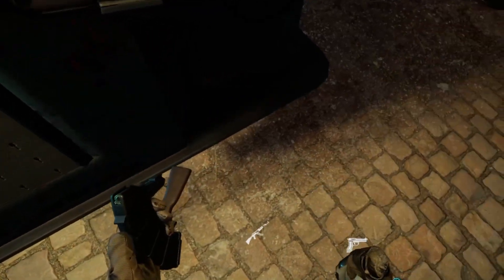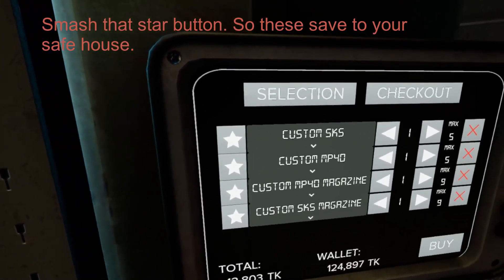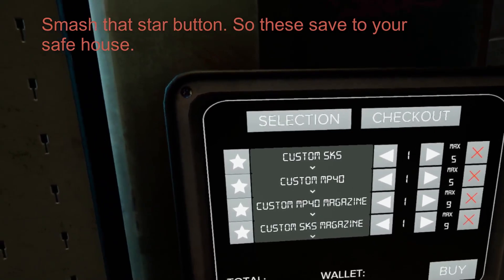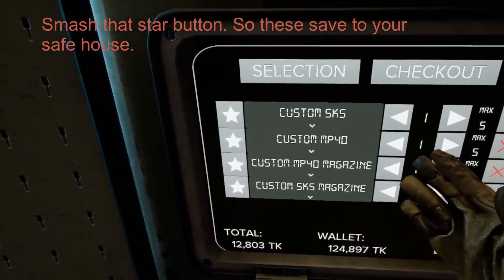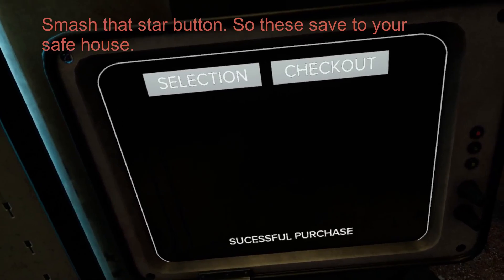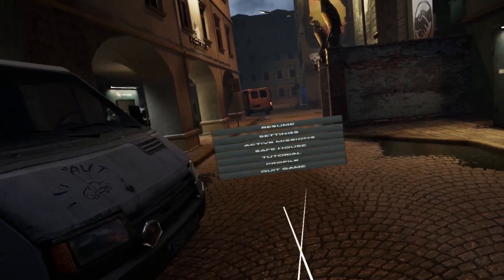I think I'd take the mag out and just scan it — that's what I did. You should have custom SKS, custom MP40, and a custom MP40 magazine. I don't know why. But this is your most expensive loadout going out with this stuff. That chest rig is super cheap and the ammo pouch is too. But this will pay off.